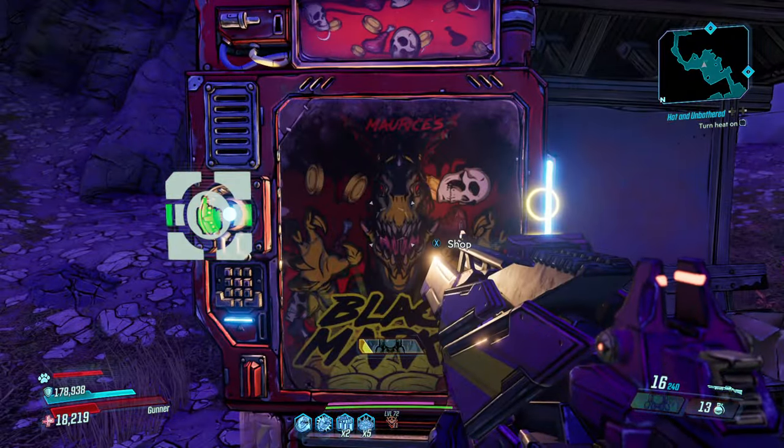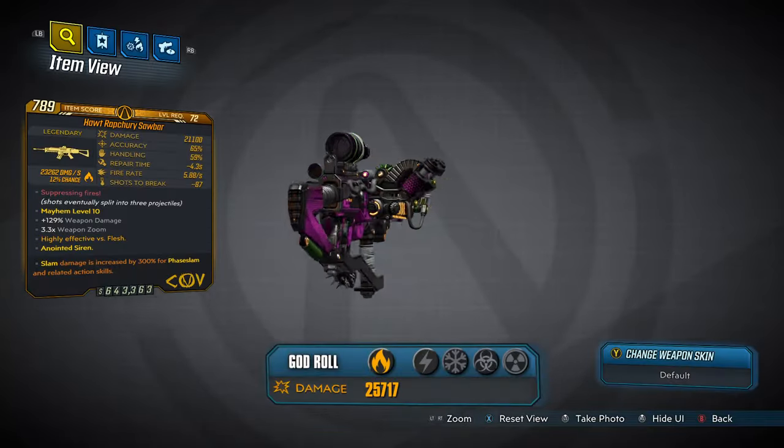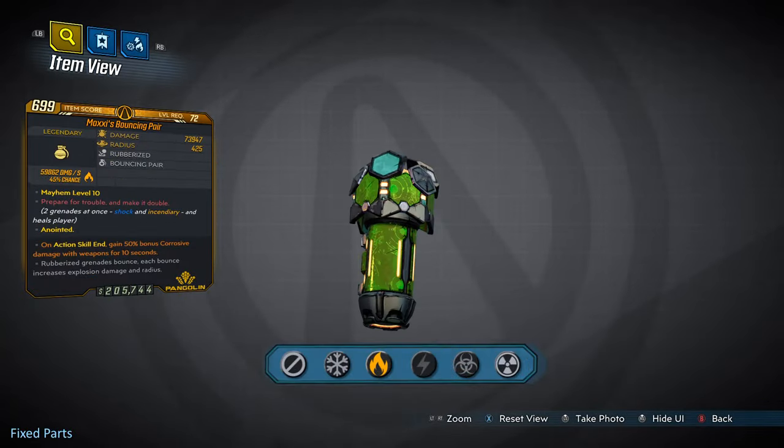Right, so here we can see that it currently has on offer the Sawbar CoV Assault Rifle, the Face Puncher Hyperion Shotgun, and the Moxie's Bouncing Pear Pangolin Grenade Mod.